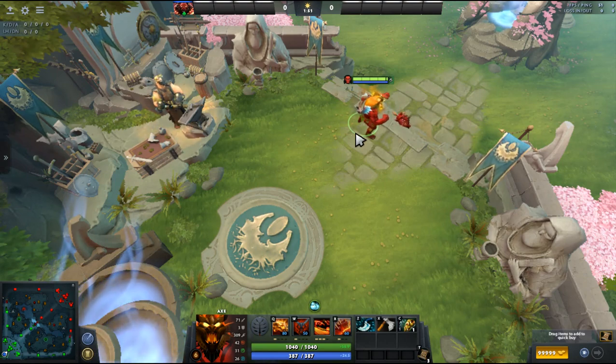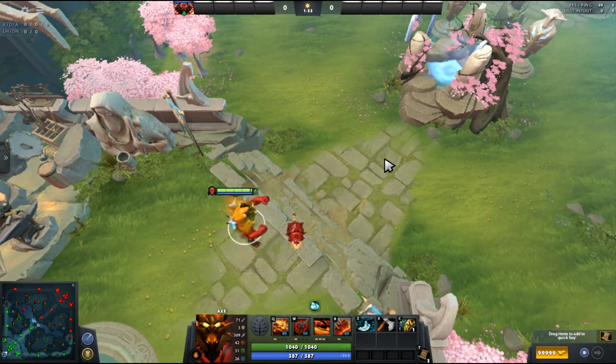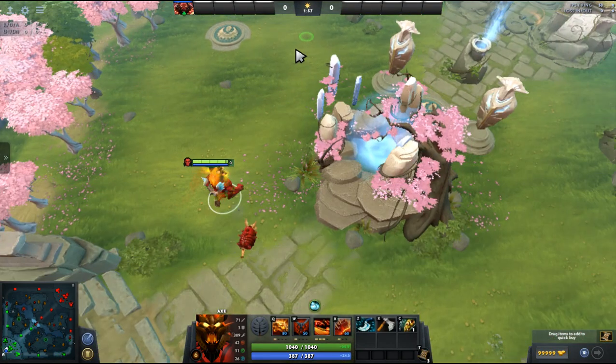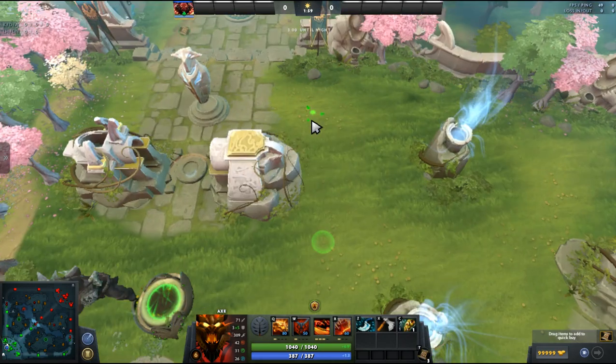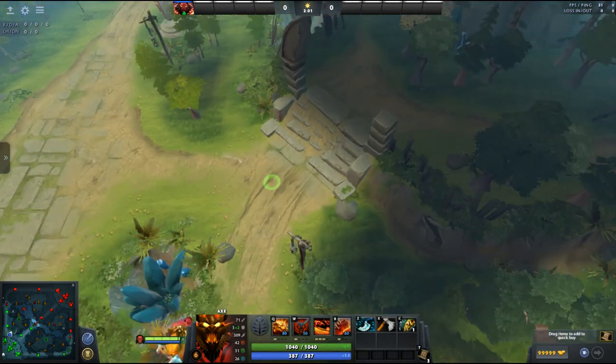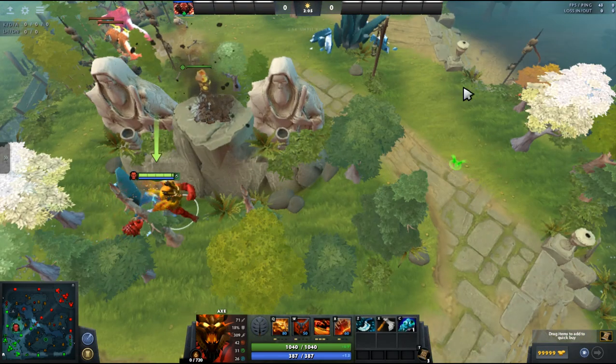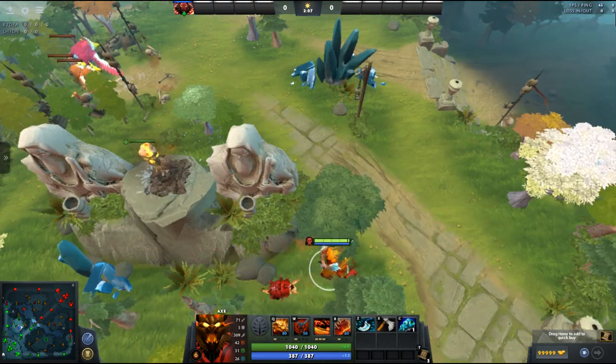Alright, so the 7.23 map has been released and I came up with a new warding skill idea. Let's just start from the Radiant side. This is the normal place to ward, but there is a good chance to get the ward spotted here.